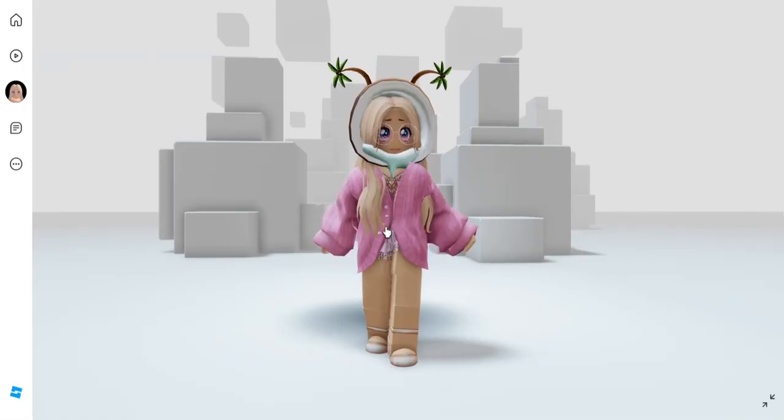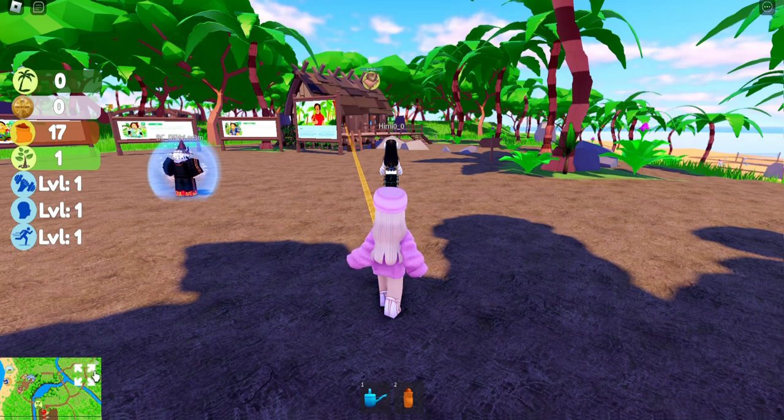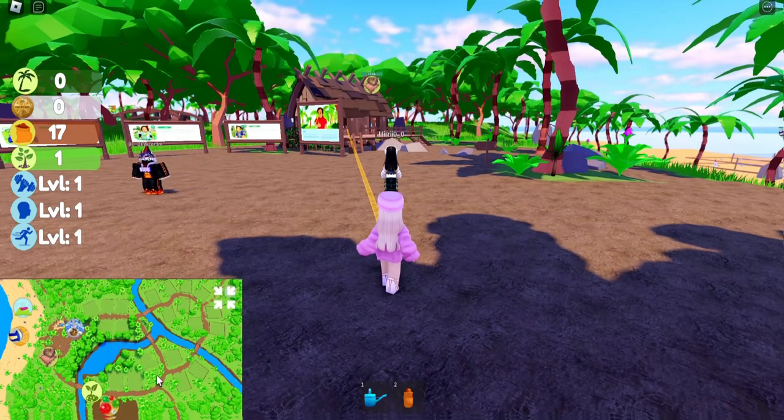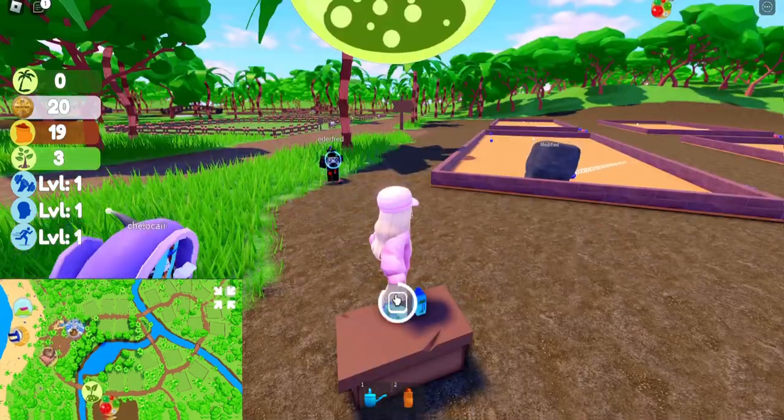Let's go ahead and try it on — here is what the first item looks like. Now let's go back into the game and get our other items. You're going to click on the map in the bottom corner and click on the plant to teleport.